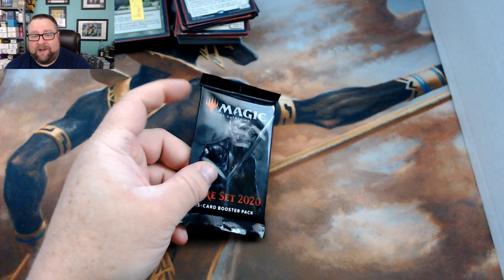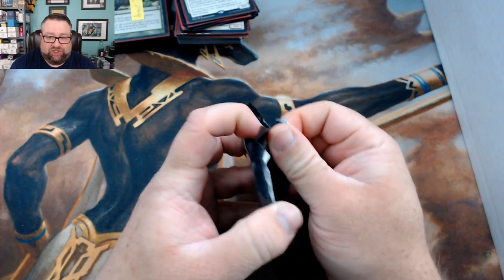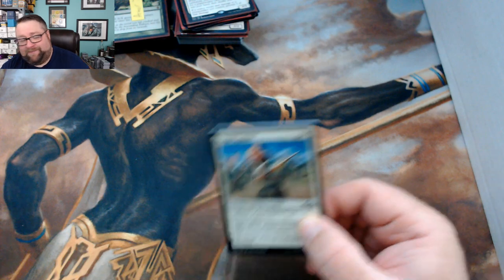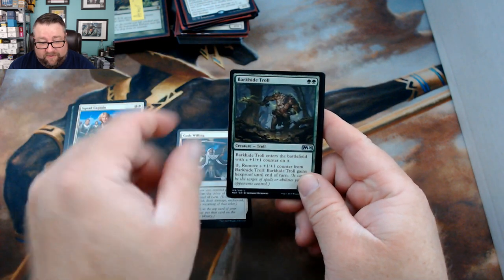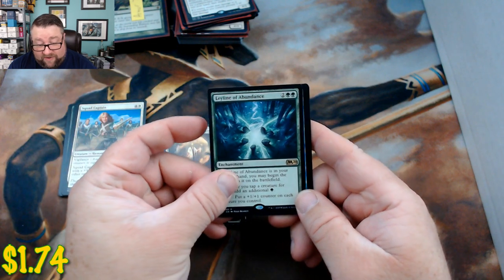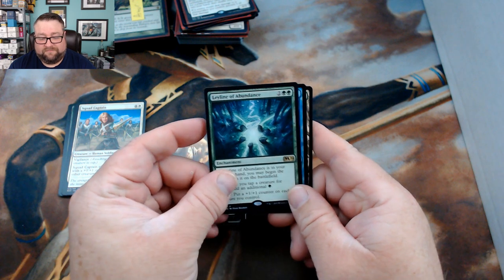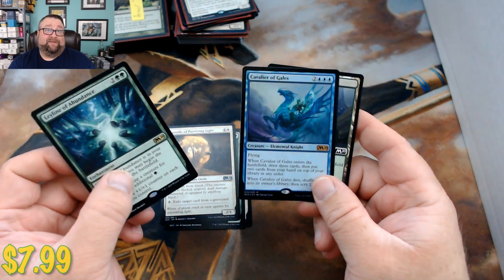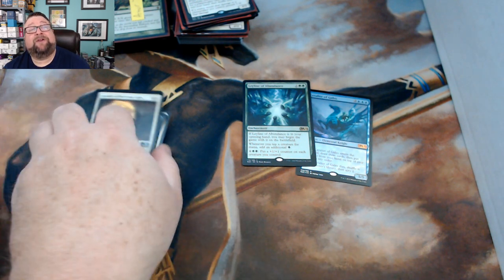Let's see what Jay Shing got in his pack. We got God's Eye, Barkhide Troll, Apostle, and the rare is Ley Line of Abundance — and there is a foil in there too. Foil Cavalier of Gales! How awesome is that? You're going to do it right, man. Congratulations James!